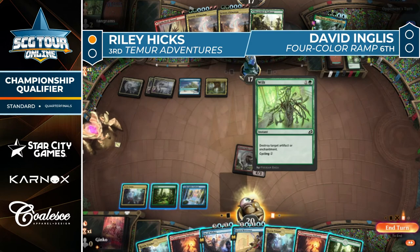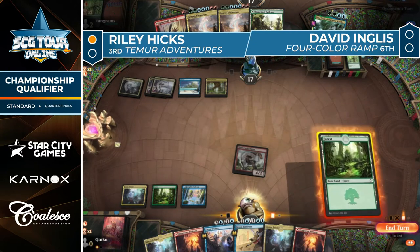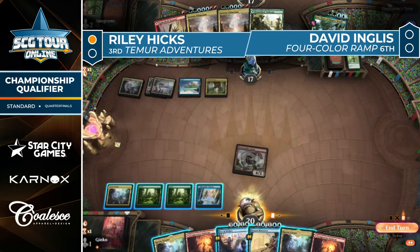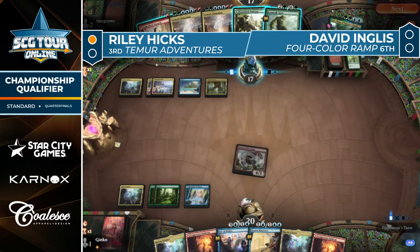It's kind of cool that Wilt exists — the worst thing in the world is to draw Naturalize in your aggro deck and then your opponent just never plays the thing you want to Naturalize, so you lose because you didn't have a Grizzly Bears instead. Bonecrusher Giant goes to work. A lot of lands in the hand of Hicks — a couple are Triomes, but it does take a relevant amount of mana to cycle those. Back over to Ingles — Fertile Footsteps picked up the Beanstalk Giant.